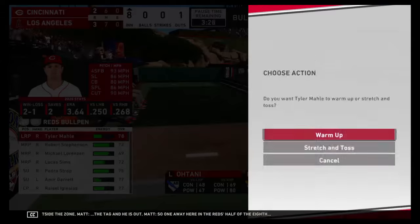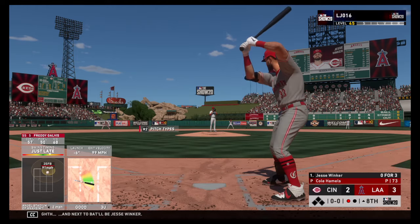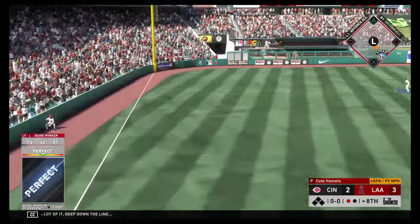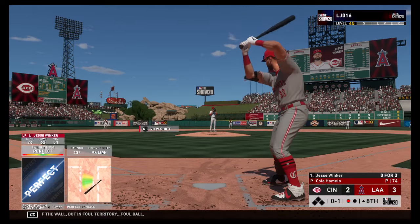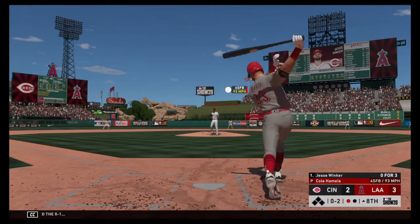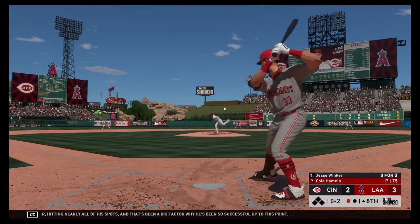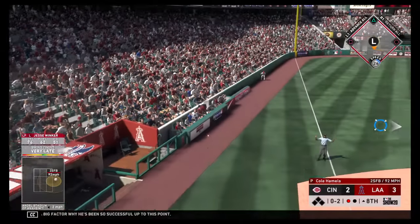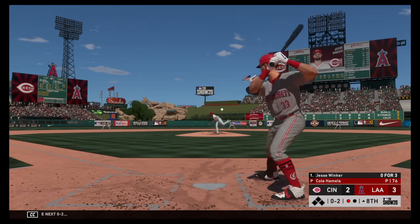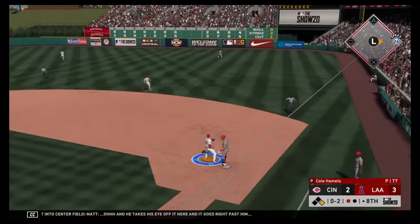One away in the Reds' half of the eighth, and next to bat will be Jesse Winker. Here's the pitch — got a lot of it deep down the line, and that is off the wall but in foul territory. Foul ball. The 0-1 — just behind the fastball, two strikes now. His command has been outstanding so far, hitting nearly all of his spots, and that's been a big factor in his success. The next 0-2 — line drive and that's a base hit to center field, goes right past him.